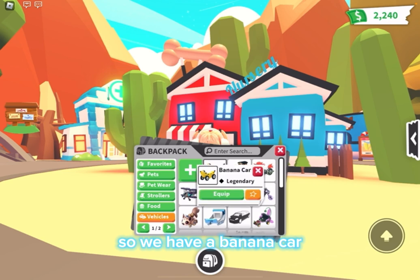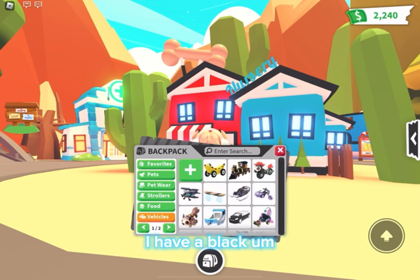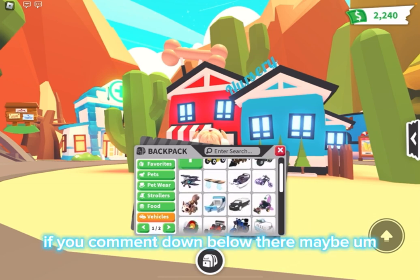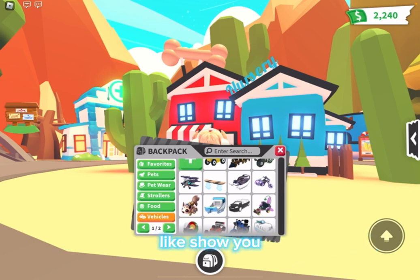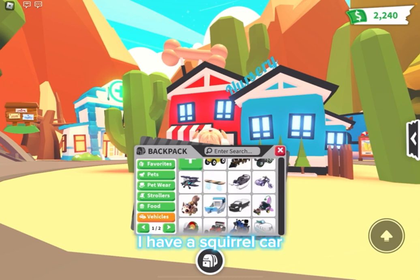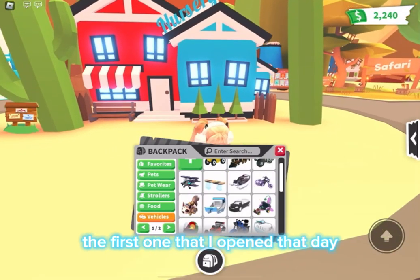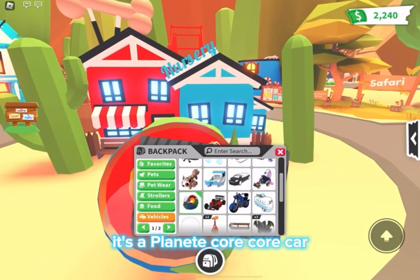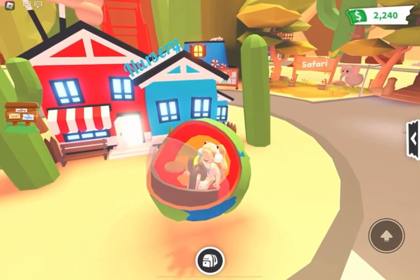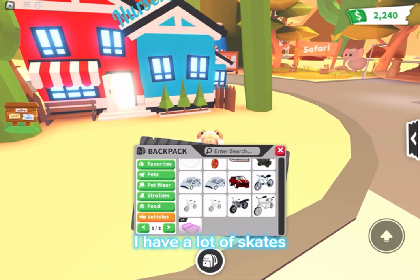As we go into vehicles, I love a bunch of my vehicles. We have a banana car, a big choo-choo train, a black evil unicorn motorcycle, a hoverboard, and a plane — which is super cool, so comment down below if you want me to show you the plane. I have a hover car, a shadow rider — I love that. I have a squirrel car, which I got from opening a big present. And this planet core car is so cool — you just hover around. I only got that a couple days ago. Basically I also have a bunch of bikes, motorcycles, and skates.